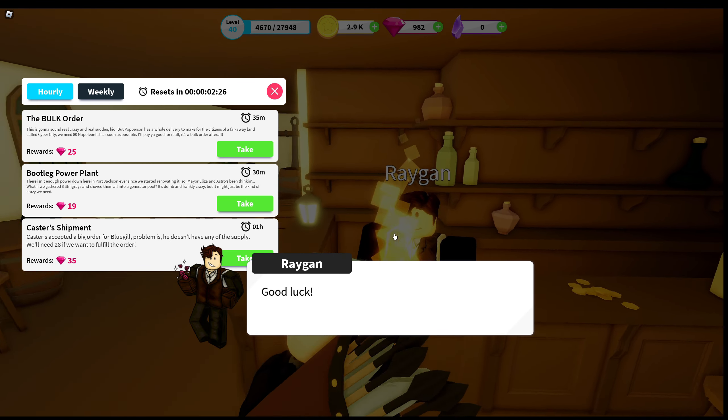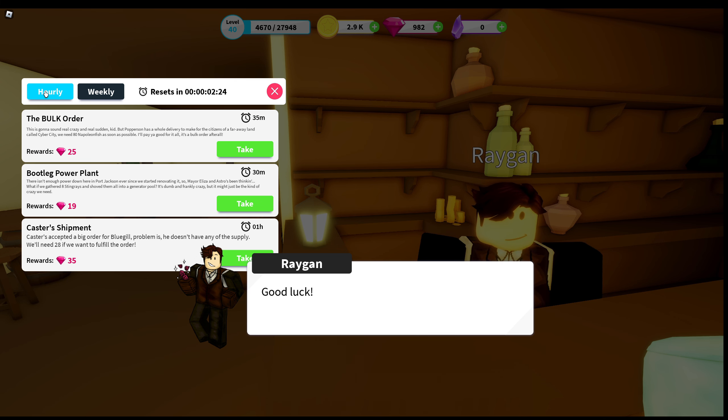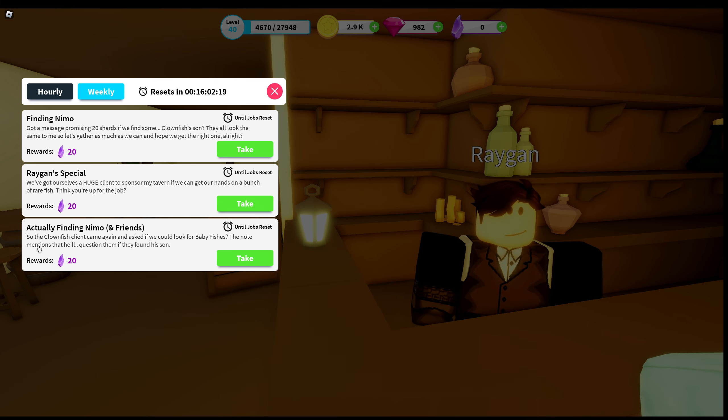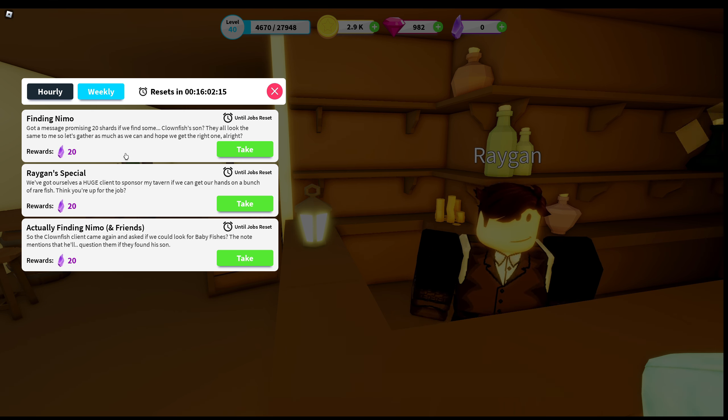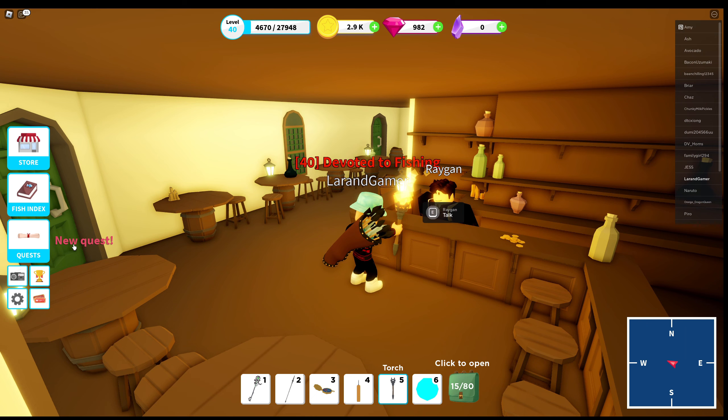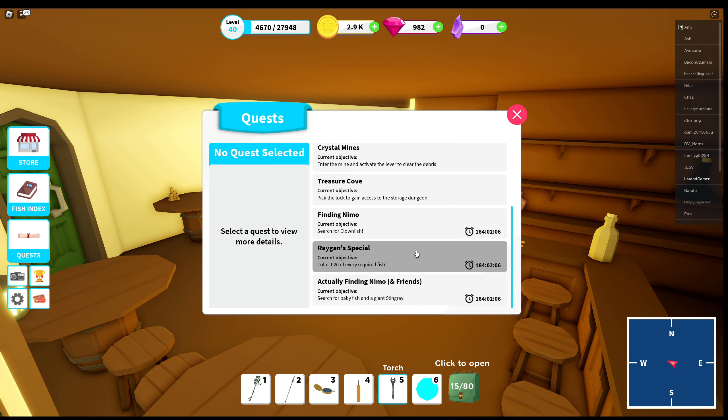Let's go over to Raygun. Here is where you get the shard quests if you didn't know that already. We have the hourly — that gives gems — and then you have the weekly. If you switch to that one you can see three shard quests. It doesn't really matter which quest we do; we just take every single quest we can receive. Let's take a look at what each one requires.